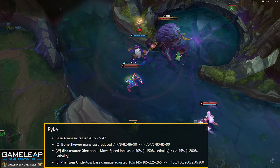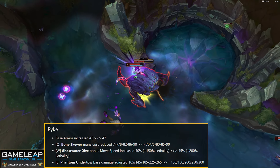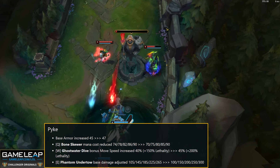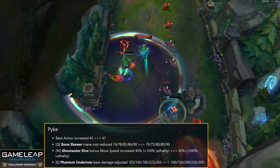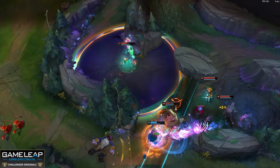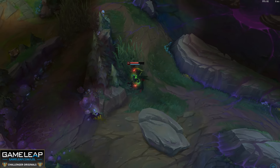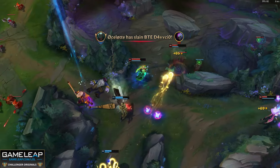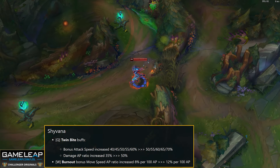Pyke is next on the list. Base armor goes from 45 to 47. Q mana cost changes from 70/90 to 70/90. Q AD ratio goes from 60 to 75. W movement speed goes from 40 plus 1.5 per lethality to 45 plus 2 per lethality. E base damage goes from 105/265 to 100/300. For support Pyke these changes help marginally, but for mid Pyke that W movement speed from the lethality change alongside the Q AD ratio is going to help a lot — Pyke mid may make its return very soon.